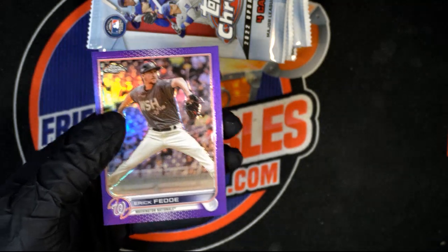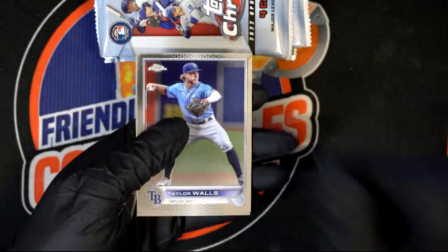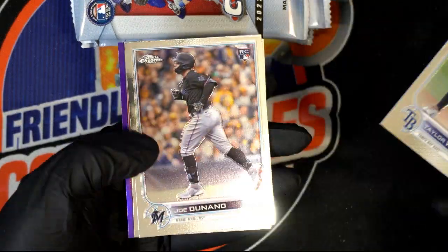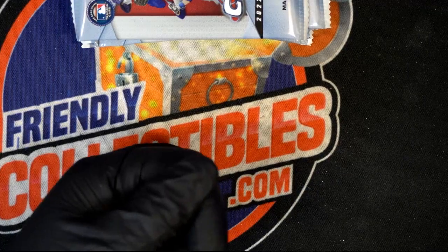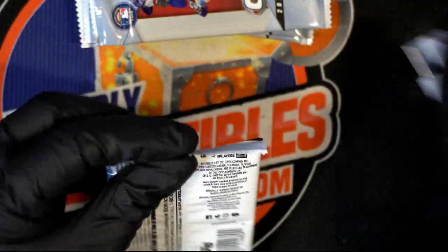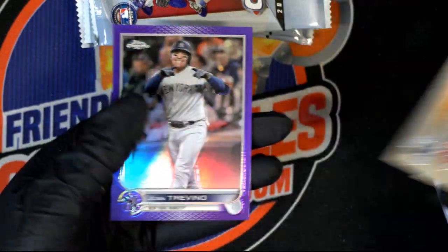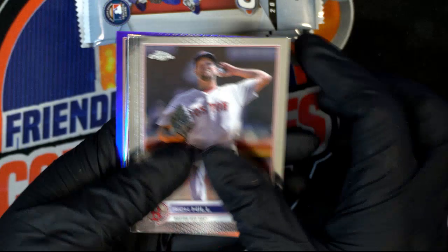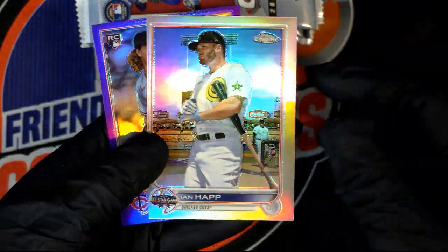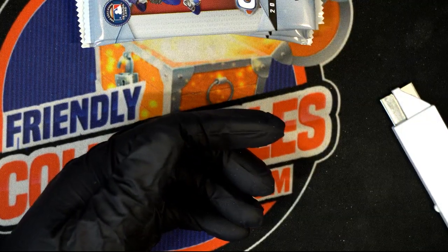That is a nice Refractor rookie card — terrific! That's a good way to start off. Good luck. Another nice Refractor here: an All-Star Refractor Ian Happ in a Joe Ryan Parallel. Joe Ryan Rookie Debut Parallel.